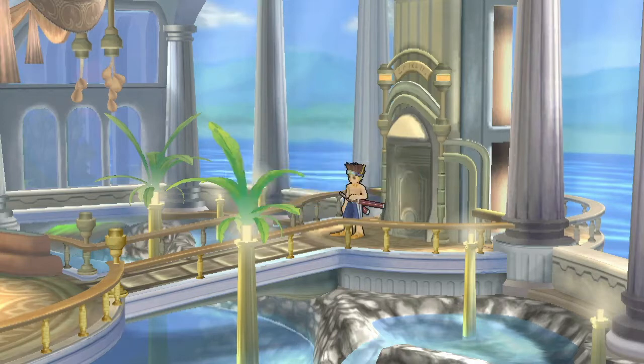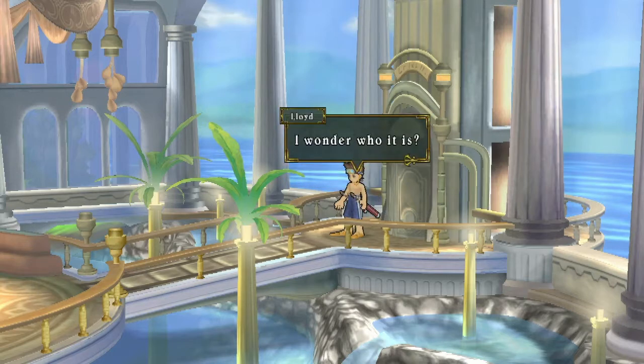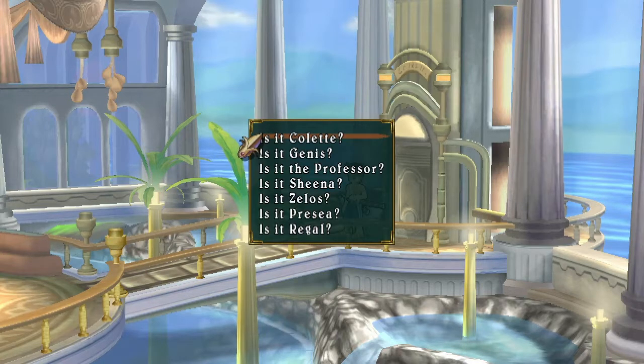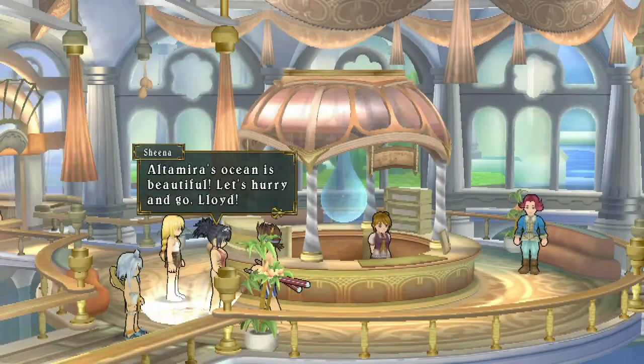The hotel staff asks Lloyd to choose one companion to go to the beach with. I said Sheena's my favorite character, so let's get Sheena. And it is her! Sheena is excited about swimming in the ocean for the first time. Lloyd has a little straw hat on - very pirate-y. The others said they were too tired and are resting in their rooms. This is also where you'd have gotten Zelos' super tight speedo if you'd chosen him.